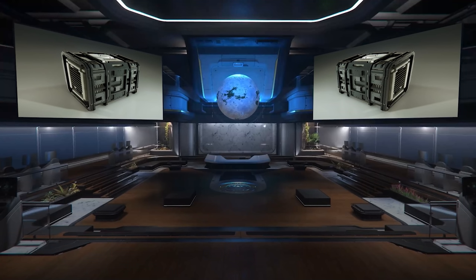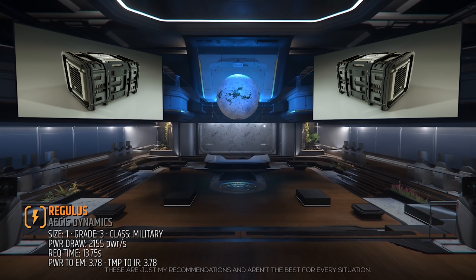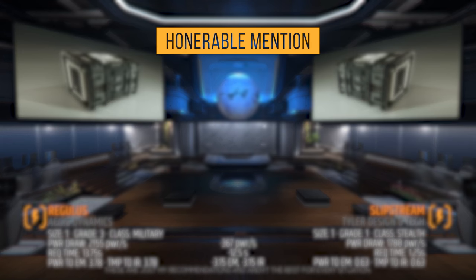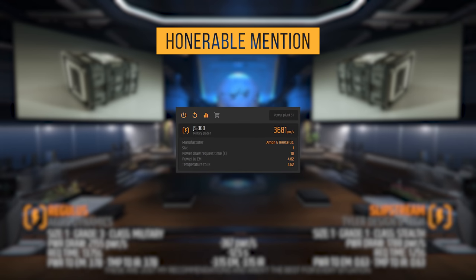Let's start with the power plant that generates power for our weapons and components. The standard power plant on the Gladius is the size 1, grade 3, military class Regulus. When deciding on a power plant, your priorities should be request time and stealth, with max power generation being last. So I'll be adding a Slipstream — it's grade 1, stealth class, has almost 1,800 max power generation per second, and a super quick 1.25 second draw request time. We will lose a significant amount of max power draw, but reduce the time it takes to reach that power draw to just 1.25 seconds. I'm choosing the Slipstream to reduce power-up time from a cold start or EMP and reduce my detection range. However, if you go with energy weapons, you will almost certainly need to use a JS300 instead.